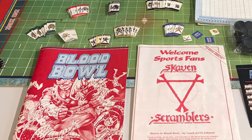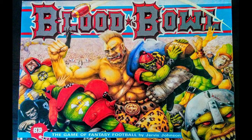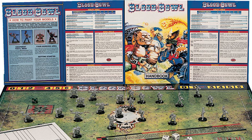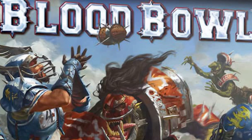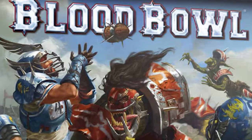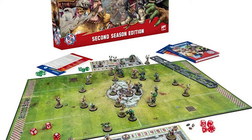The first edition of Blood Bowl was released way back in 1986, and came complete with cardboard players prior to Citadel releasing a range of metal miniatures. Several subsequent editions were released up until the fourth and final release in 2002 that was kept alive with a living rulebook — until 2015, when Games Workshop announced the return of Specialist Games, with a new edition released in 2016, and then updated again with the current version, Blood Bowl 2nd Season, released in 2020.